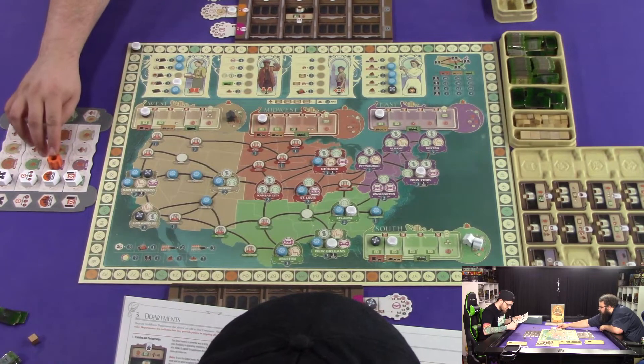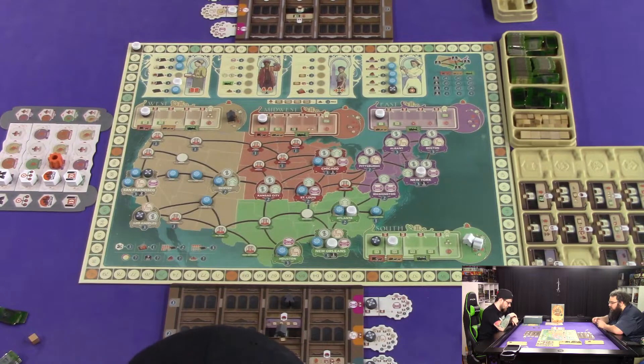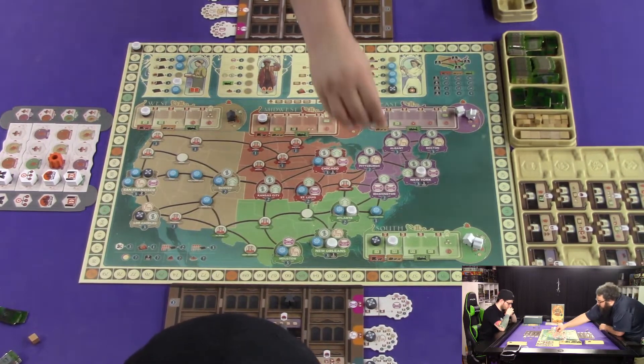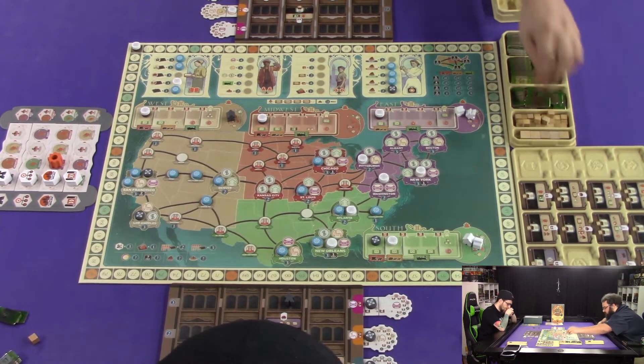All right, we're going to do buildings again. I am going to do these two buildings — we're going to take one and two and put both into the east. We're going to do Washington and Pittsburgh. And that will cost me two cubes — you did construction.